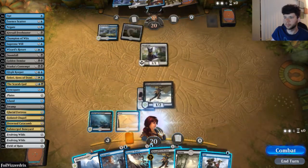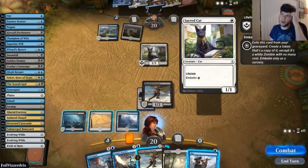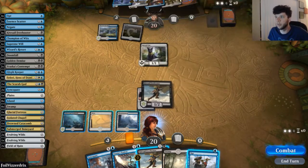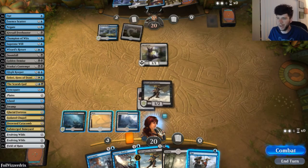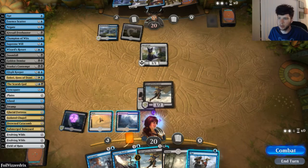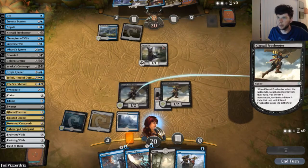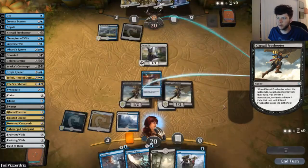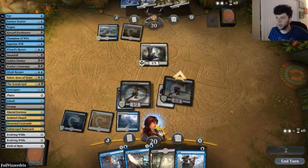They play Sacred Cat. We get our Glacial Fortress out. Playing against this opponent, we see they have Angel of Sanctions, Spell Pierce, and Champion of Wits. This is going to be a match of attrition, probably coming down to one big stack later in the game. We do another Freebooter and stay up for Opt. We take Spell Pierce. We attack with our Freebooter — there's no reason not to.